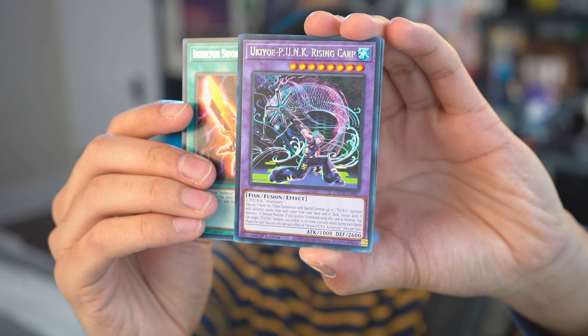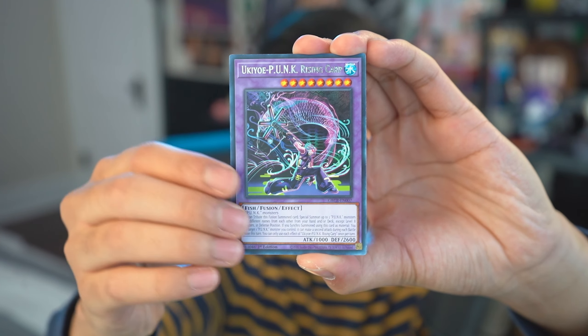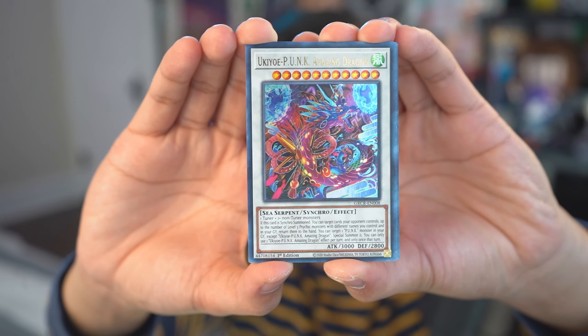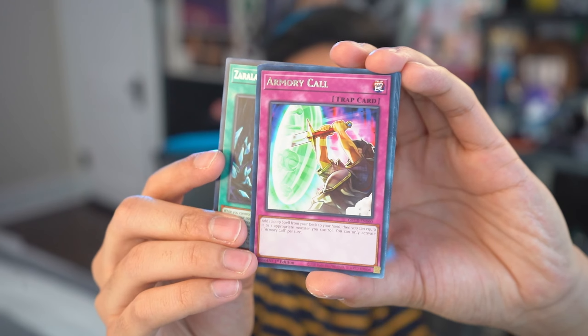We've got the Exorcistor Sword, Ukiyo Punk Rising Carp — apparently this card is also really good. I'm pretty sure. I played against a couple Punk decks at least in the Master Duel meta. Psychic Tracker. Ooh, who are you? This is an Ultra Rare, isn't it? That showed up out of nowhere. Ukiyo Punk Amazing Dragon — the text is gold and the art is foil. I'm pretty sure this is an Ultra Rare. I think I just pulled two rarities in one pack — that's cool. Amazing Dragon. Zerolom, the Dark Palace. Armory Call.